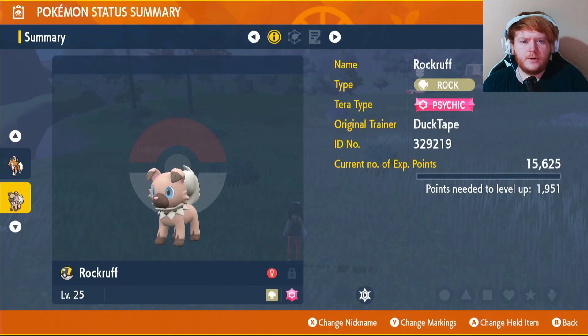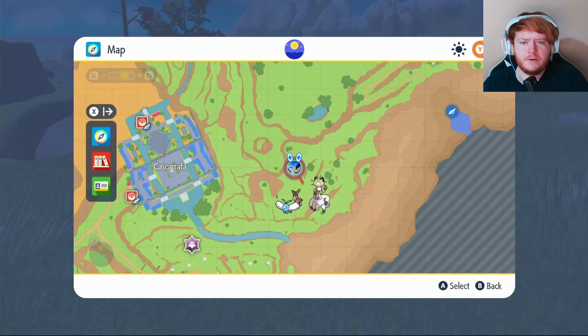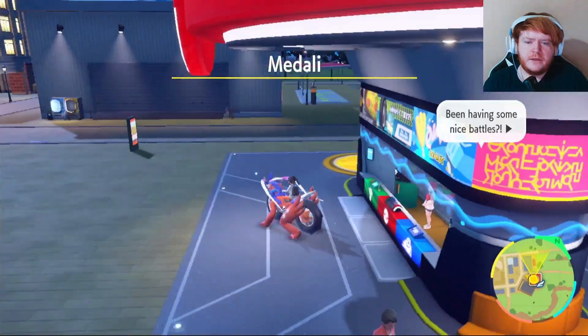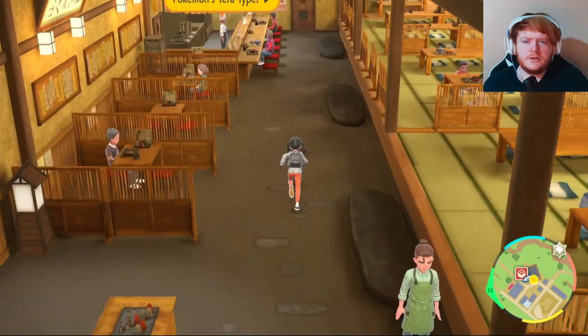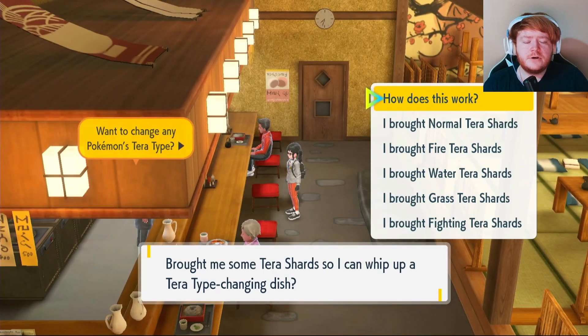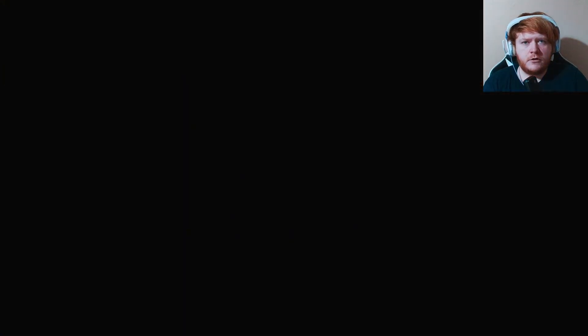The only downside is it will be a Psychic type Tera, so go into your map, come over to Medali East and fly there. Once you're there, go into this restaurant and come to the top. The person behind the counter will change your Tera type in return for 50 shards, so you'll need 50 rock type shards to convert your Lycanroc.